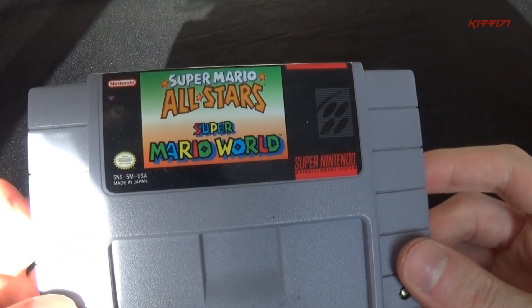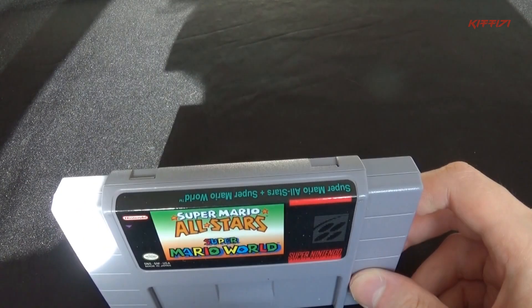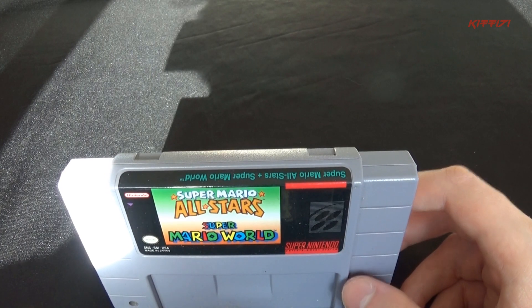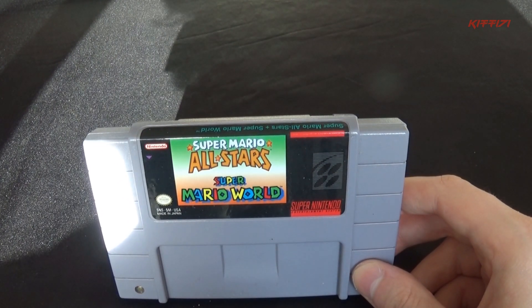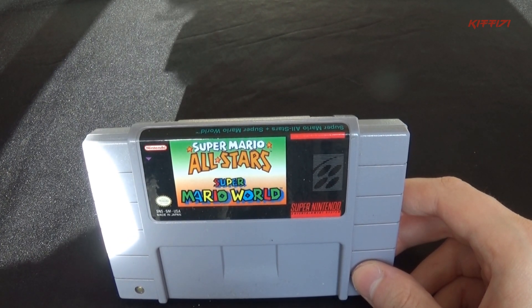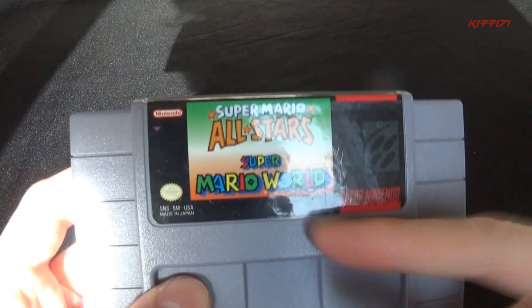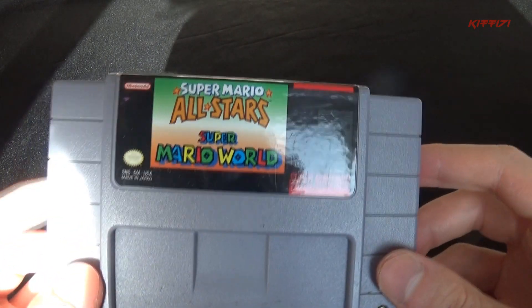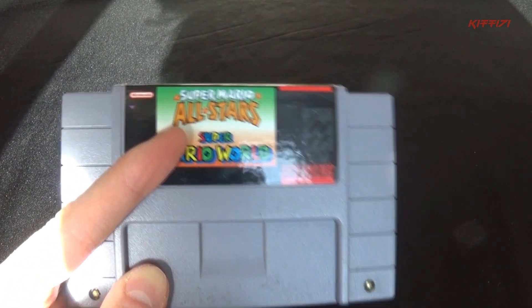Super Mario All-Stars — and this is the version that has Super Mario World in it. It might sound a little funny, but I actually do prefer these separate. I got it like this because it was what was there at the time and was reasonable, so I dealt with it. There are actually points in this where Super Mario World will slow down where it doesn't in the standalone version — I swear I'm not making it up. That's one of the reasons I always liked them separate. It's still one of the best old compilations easily, although I still prefer the NES version of Super Mario Bros. 3 — I still maintain that's the best one.